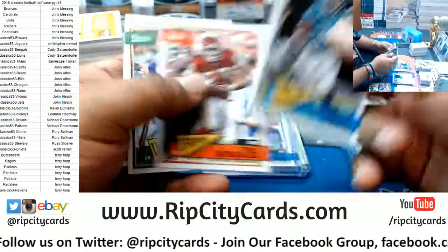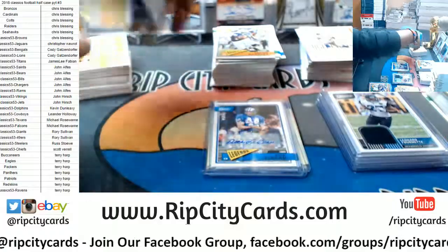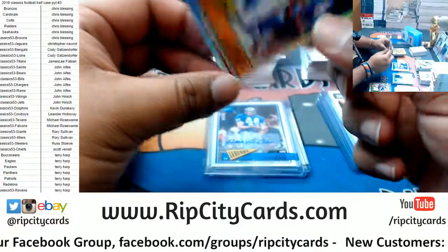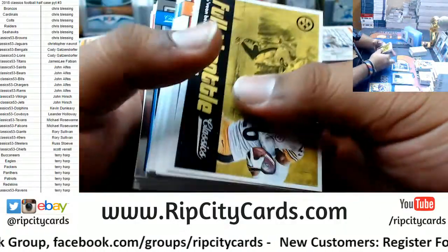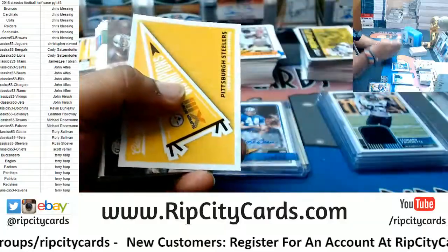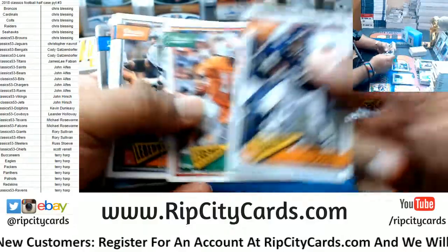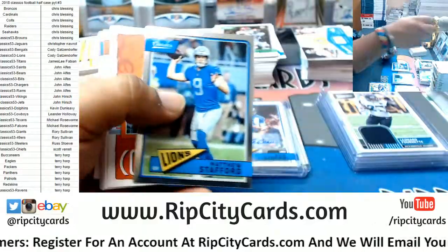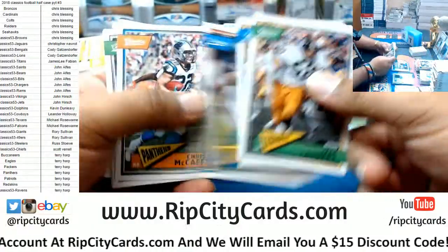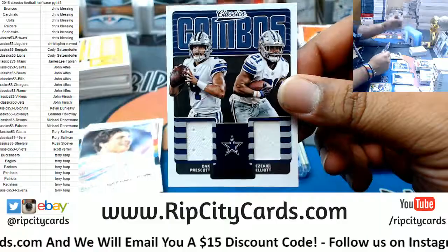Saquon Barkley rookie. Where's your auto at? LeSean McCoy of the Bills refractor to 175. Lamar Jackson rookie. How much do they get paid to play in the All-Star game anyway? Steeler sticker. Ronnie Harrison rookie. Matthew Stafford, Lions chrome. DeShawn Hamilton rookie. The dual relic — Dak Prescott and Zeke Elliott, Cowboys.